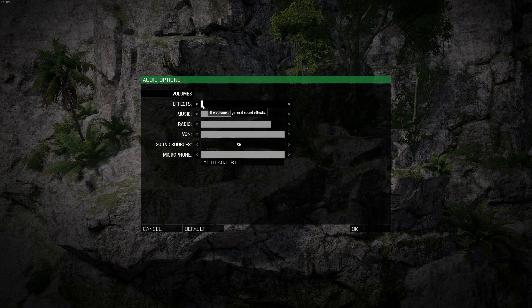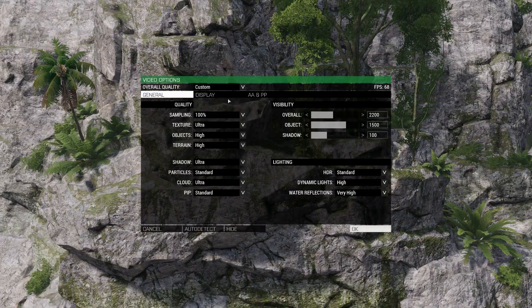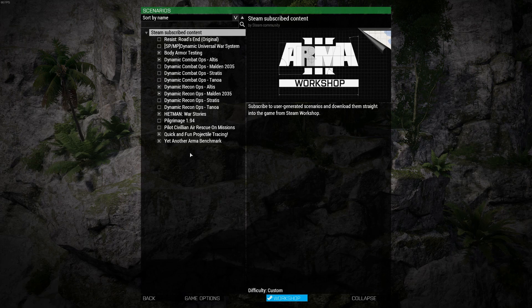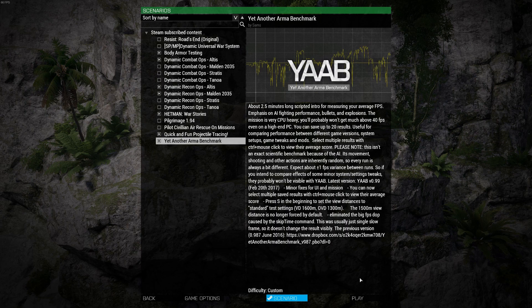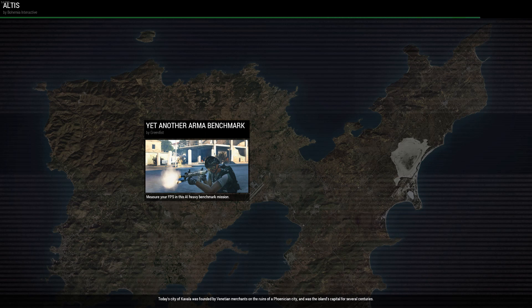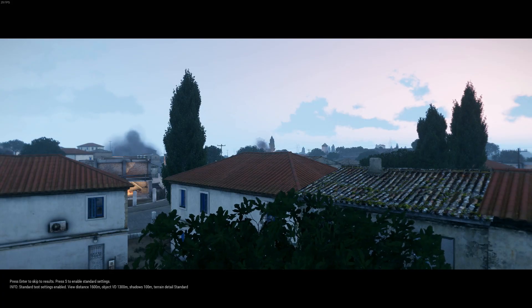I'm just going to turn the sound effects down a little bit so I'm not shouting over them. For this run I'm just going to run a benchmark — there's something in the background of the video, and at the end I'll show you all my results because I've already done many runs. CPU Cores is currently active for this one. I'm loading up yet another ARMA benchmark — a pretty AI-heavy scenario. I set my video preferences to auto detect, and when the benchmark starts I'll hit a shortcut key to set it to standard settings.